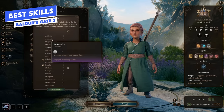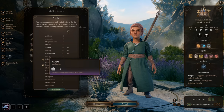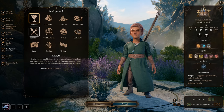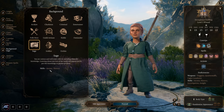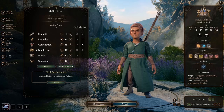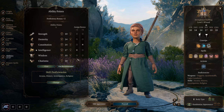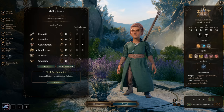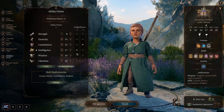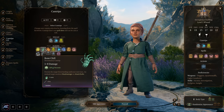Best skills for the wizard: lean into intelligence skills — arcana, history, investigation, nature, and religion. The same applies to backgrounds: acolyte, noble, or sage all have intelligence skills. For ability points, focus on intelligence, dexterity, and constitution. Max intelligence as close to 17 as you can, then get constitution and dexterity to 14 if possible for the positive modifier benefits.